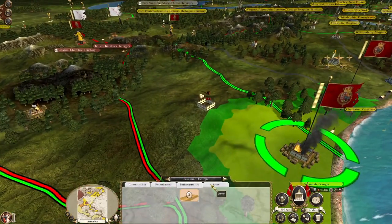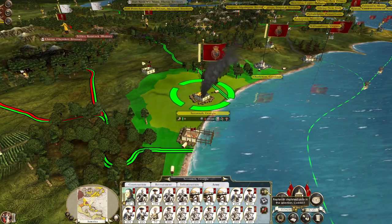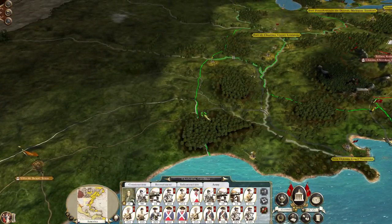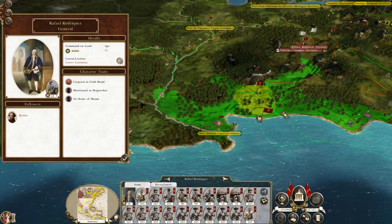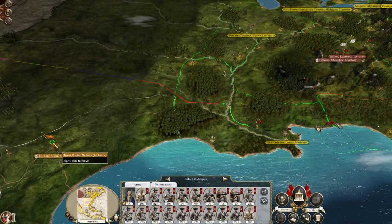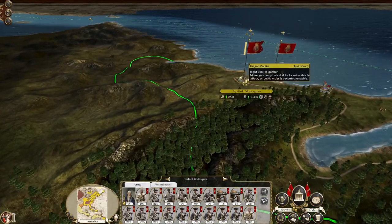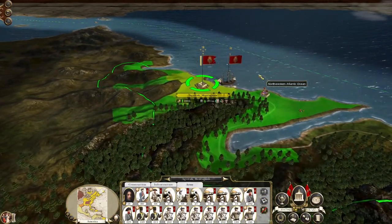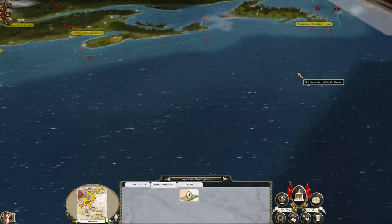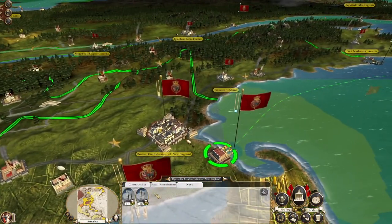Ildefonso Mendes can replenish this force here at Charleston and push up to the frontier. Rafael Rodriguez is no longer needed, so he can push up to near Santa Fe, preparing for war against the Pueblo Nations. We've still got this force up in Agvituk that's going to take a bit of time to replenish. Also try and make Agvituk grow a bit — just to make them relax. Although we do have Dragoons here in Boston to try and keep them under control.